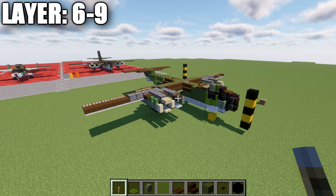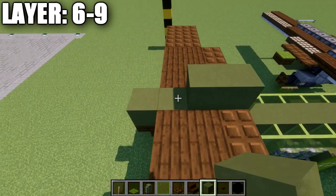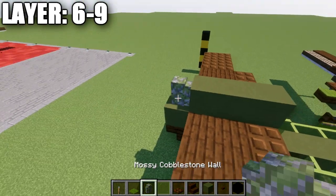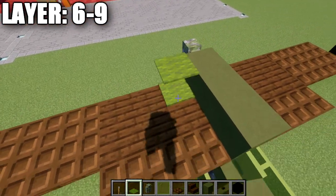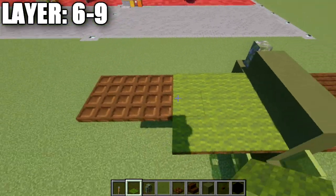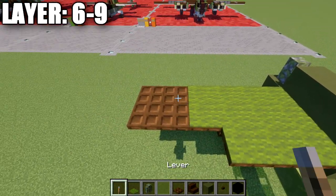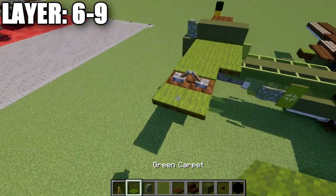Moving into our last final layers — six, seven, eight, and nine. Starting at the tail of the aircraft, place a row of three green terracotta blocks and then a mossy cobblestone wall. Take green carpet and place it down in rows, then place down two levers aimed toward each other, and then two green carpet back. Same thing is done on the other side. Then place a green stained glass pane on top, a black concrete block, another green terracotta block, and a green stained glass pane.